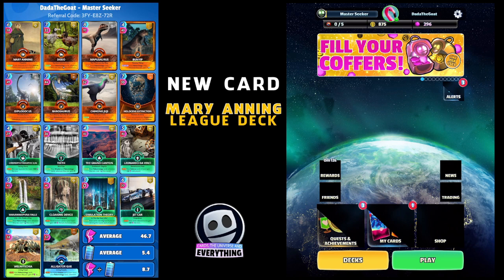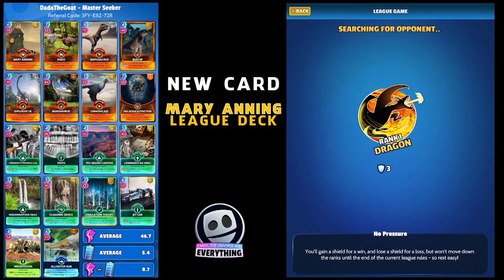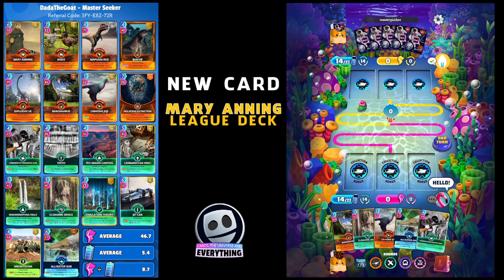That's the deck - average power 46.7, really low; average energy 5.4, which is low; and power divided by energy is 8.7, not too bad actually. Let's go into the league. This is the first time I've ever played this deck - we are ranked one, we've got three shields. First time I've ever played Mary. We are playing Master Pusher - looks like he's got an arts and culture stack.